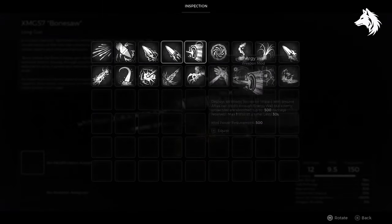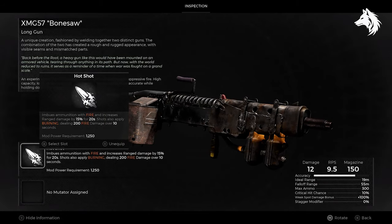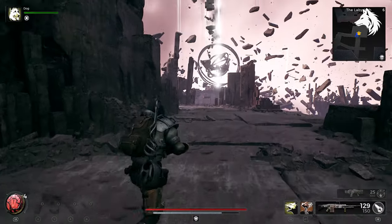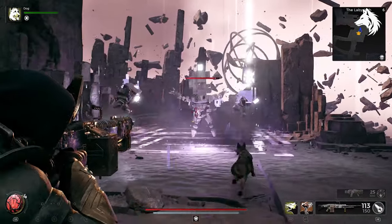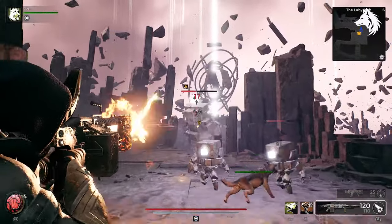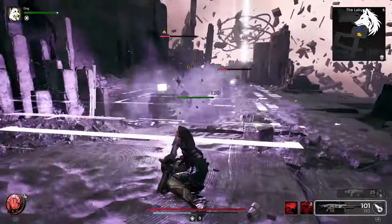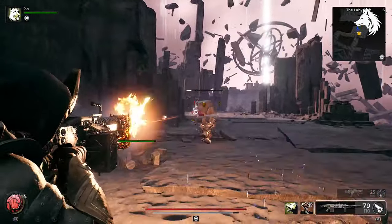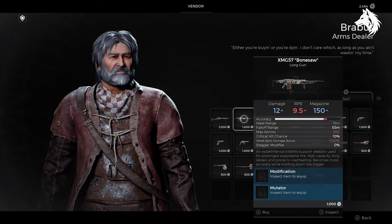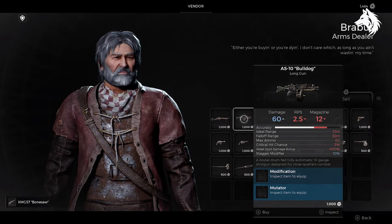The XMG57 Bonesaw stands as an imposing force on the battlefield. With its substantial magazine it permits prolonged continuous fire and its accuracy improves the longer you keep firing. This quality makes it an exceptional pairing with the Hotshot weapon mod, which is recommended as the first mod to acquire as it enhances your damage output significantly. While it serves as the starting weapon for the Medic archetype, the Bonesaw can also be purchased from Bravis in Ward 13 at any point during the storyline. Its early availability for upgrade makes it a sound choice for diverse character builds, especially when considering its synergy with the Hotshot mod.